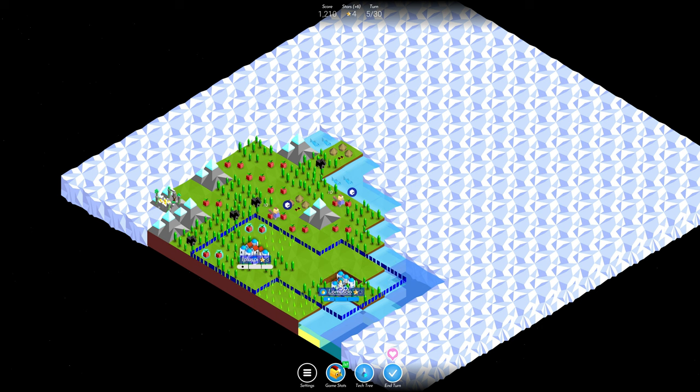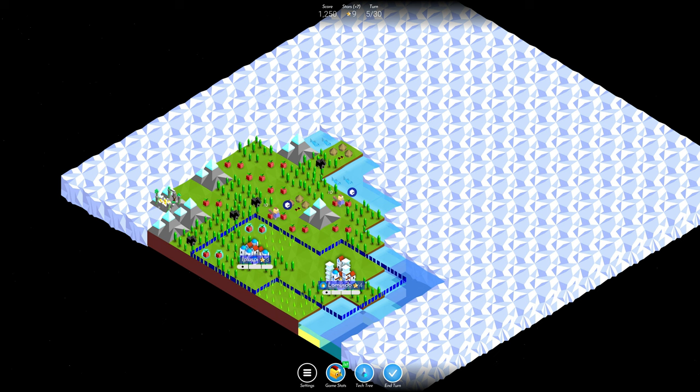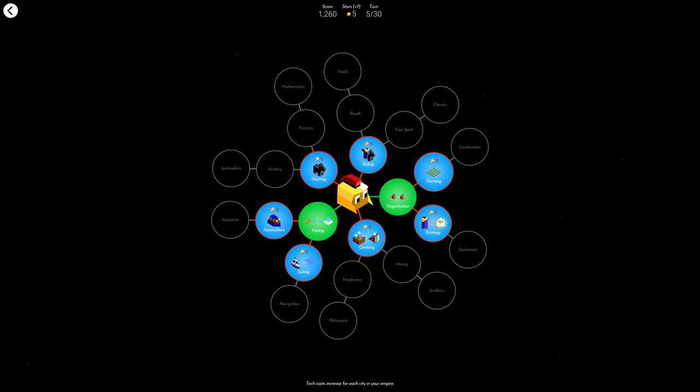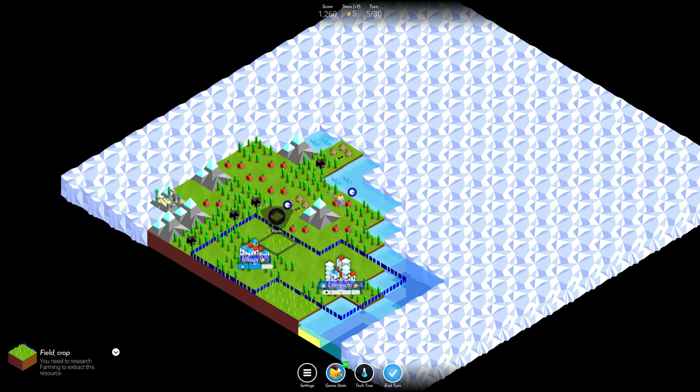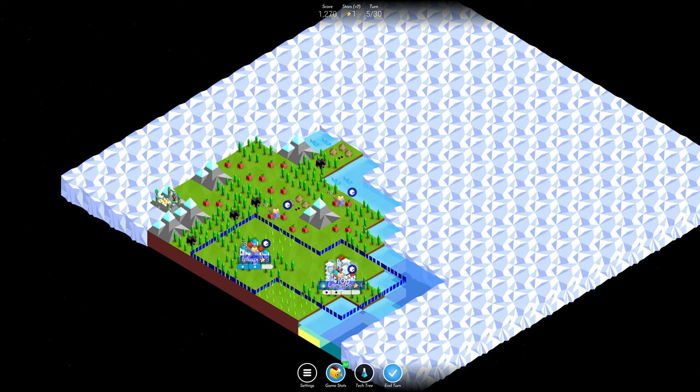We'll get the fish first to level this up. Extra resources - this is fantastic, which means we can get this and this. We can do a field - no, farming's eight. You need farming to use these reed-looking things, you need forestry for the trees. We can make another warrior - actually we can do two more. I'm going to do that. So now we've got four warriors.